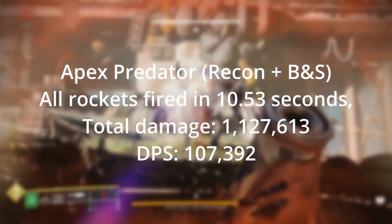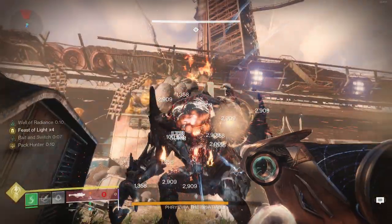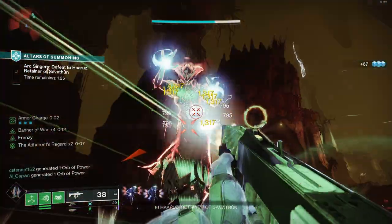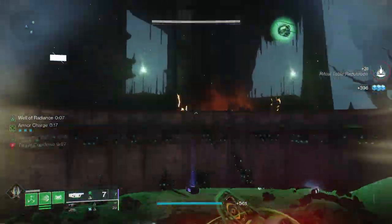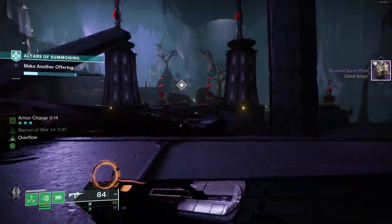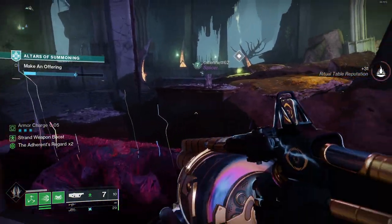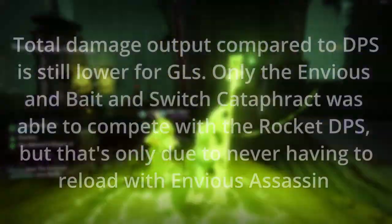So you do get more total damage and virtually the same DPS, but you also get a better value on ammo pickups than either grenade launcher here, since even the lower value ammo finder bricks will allow you to get one rocket every time, and you can carry seven rockets max without reserves. Keep in mind, this season running double special to get more heavy drops got nerfed pretty severely, so the value on ammo pickups is more important now. I don't think that Cataphract is going to beat out Apex Predator here, even though it is somewhat close — Apex or even Cold Comfort are just too good on too many fronts, especially with Bait and Switch on those as well, and grenade launchers as a whole weapon type still struggle with damage output compared to rockets or even linear fusions, depending on the boss.